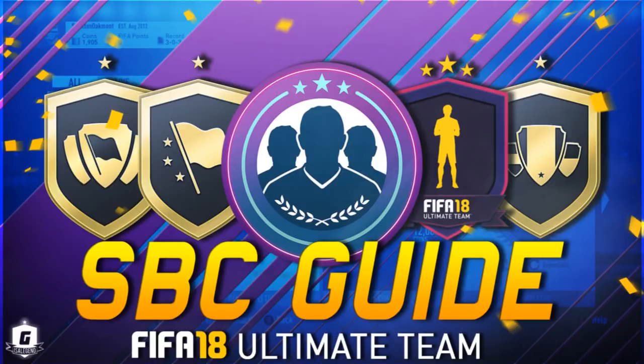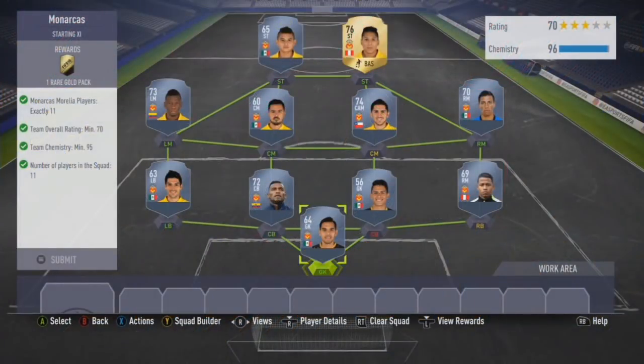Apologies for uploading this a little bit later than usual. Hopefully you still find this useful nonetheless. So the first route is Monarchus — this works out for a 4.5 to 5k spend and you get a 25k pack.